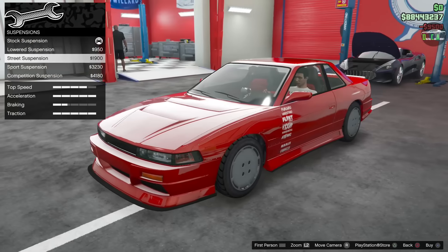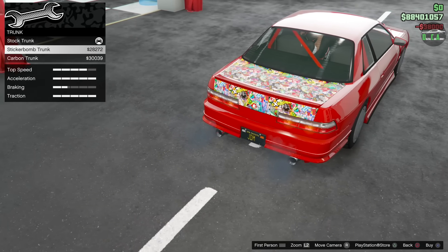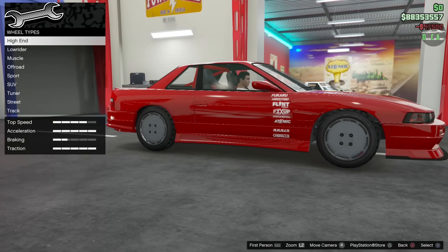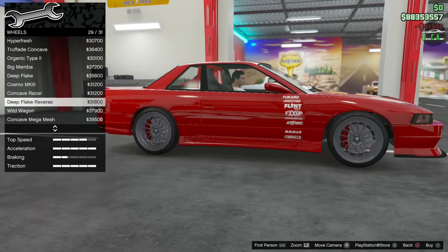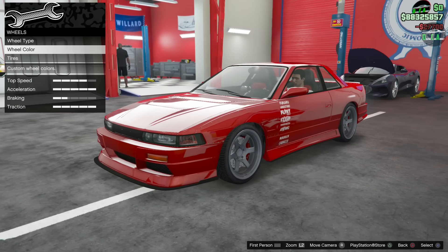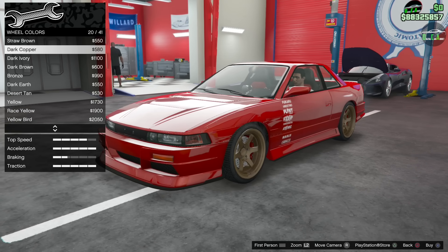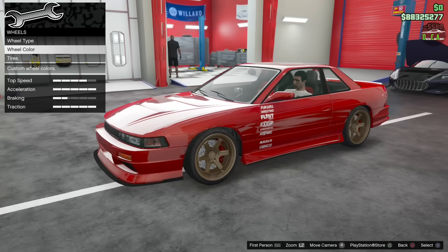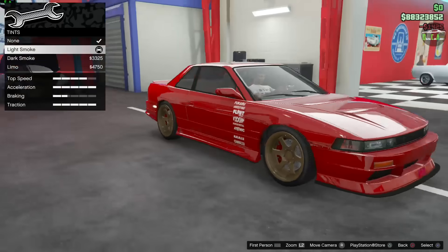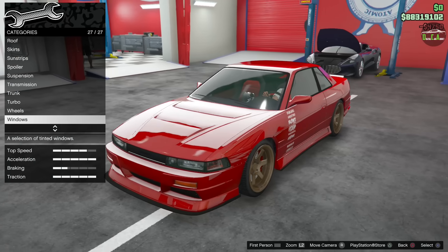For suspension we're going to slam it. For the trunk you have sticker bomb trunk and carbon trunk. For wheels I'm going to go to the street category and throw on a set there and paint them dark copper — oh yeah, that's perfect. For windows we'll do light smoke tint. The wheels make a really big difference on this car — it looks a hundred times better.